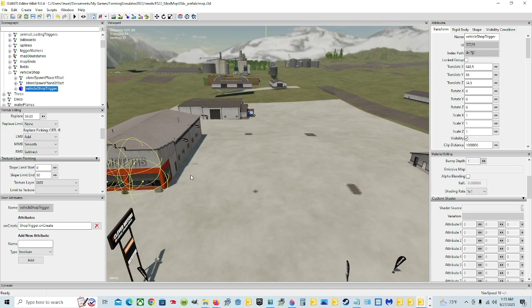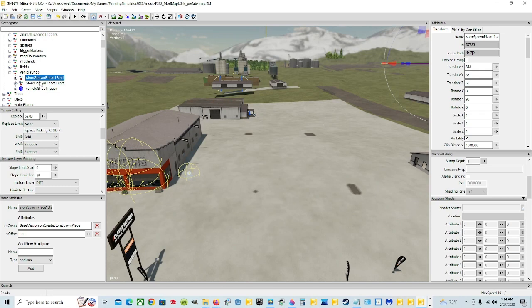So I'm going to move the trigger and the spawn points. I'll put the trigger here — Control B — put it by the door there and bring it out a little bit. It's facing that way. Now we're going to click on Store Spawn Place One Start and bring it to this dot. Put it wherever you need yours to be, but make sure you leave plenty of room because you've got vehicles that are going to spawn here. Control B, then left mouse click.